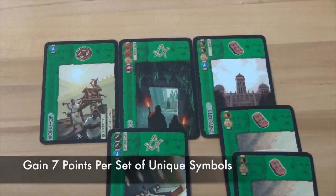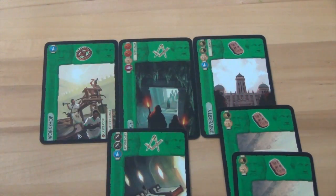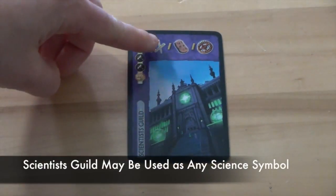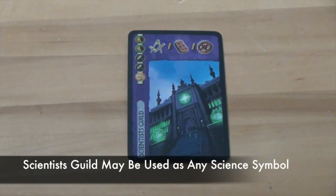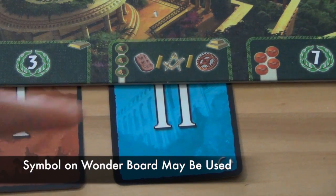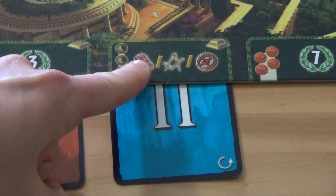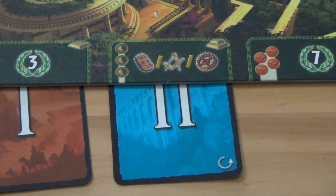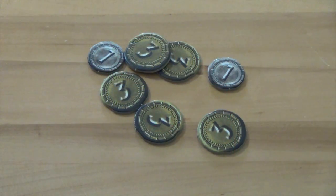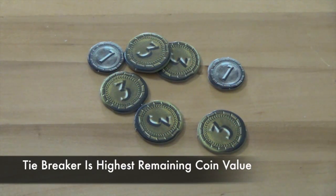If a player built the Scientists' Guild, they may choose one of the three symbols at the top to use while scoring their science. Also, if a player built a wonder stage with scientific symbols on it, they may choose one of the three symbols to use while scoring. The player who ends the game with the most total points is the winner. In the event of a tie, the tied player with the highest value of remaining coins is declared the winner.